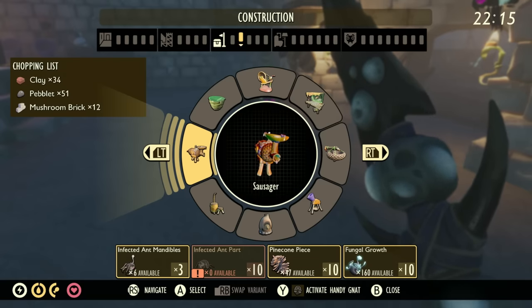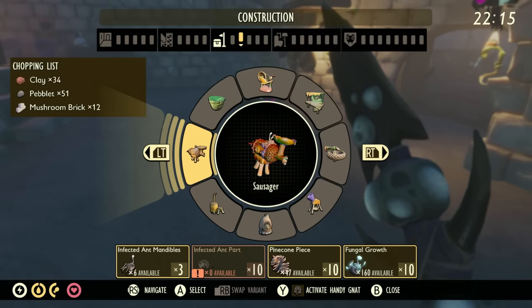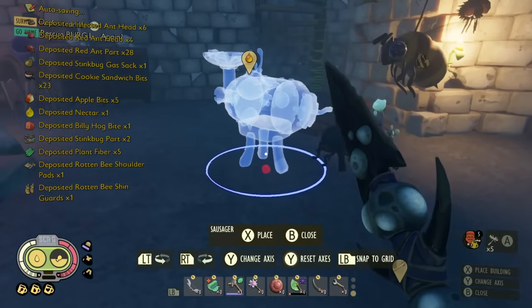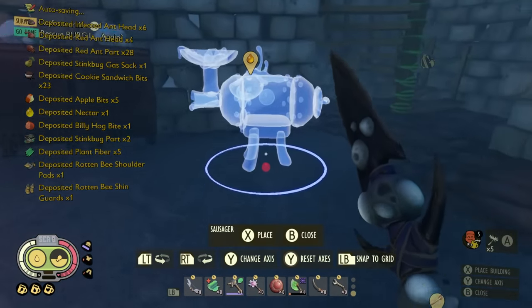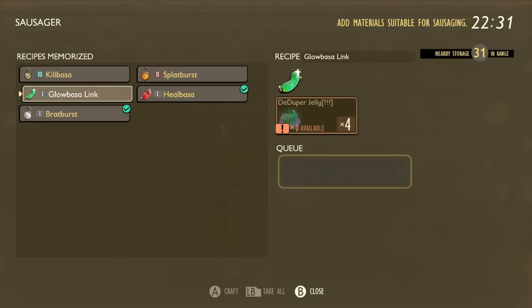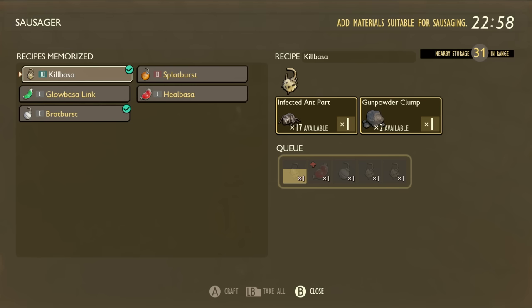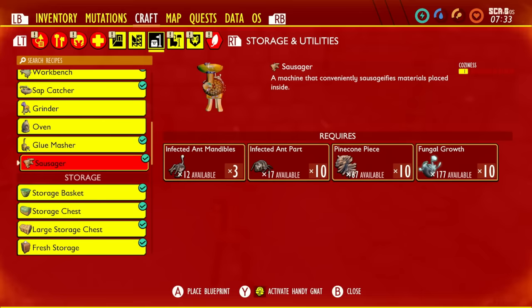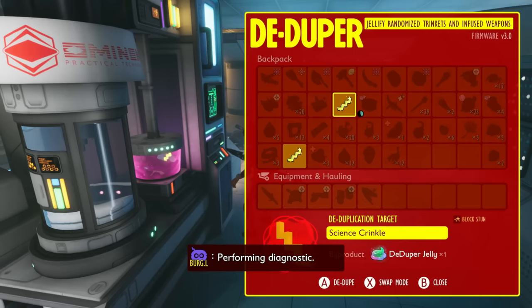Let's put this Sausager down — you can see all the resources it needs: 10 pinecone pieces, 10 fungal grove, 10 infected ant parts, and 3 ant mandibles. So far I might find more recipes if I do it with the other ants. This is what it gives you: the Kielbasa, a brand new grenade, and the Globassa link. This is what you can use de-duper jelly for to basically re-roll into brand new trinkets. It also saves on resources and reduces the price and cost of some of the other bombs.